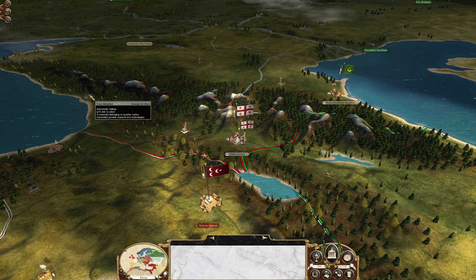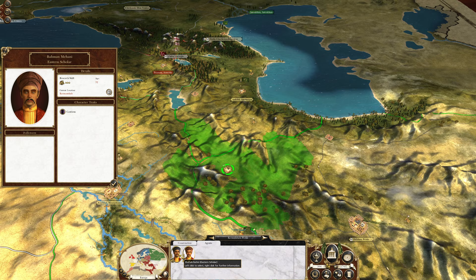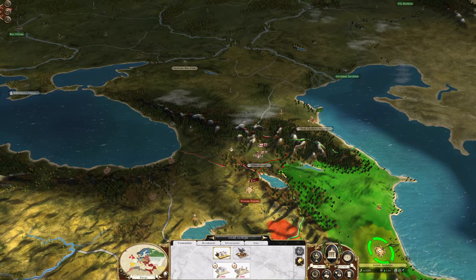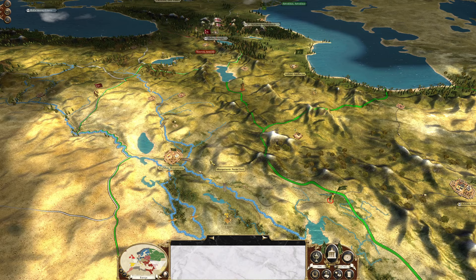Georgia has a school here, which is kind of weird. To my understanding they're one of the few minor factions to start with a school already built - most minor factions don't have one. So what I'm thinking is we send one of our scholars to steal tech from them. I'd rather do it from them than the Ottomans and risk pissing the Ottomans off. Georgia doesn't have any structures to get assassins, so they won't be able to stop me.